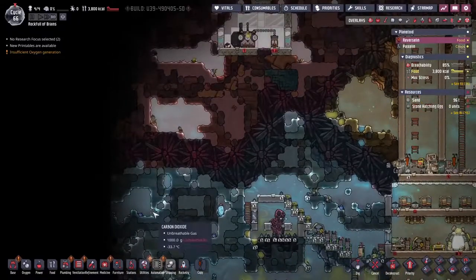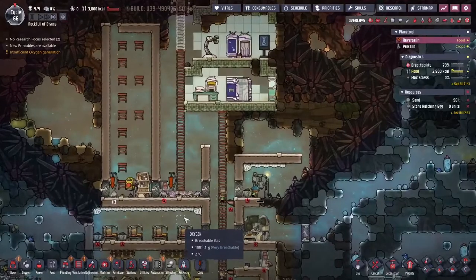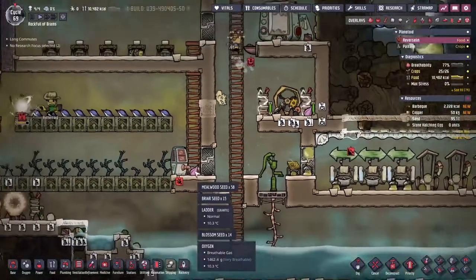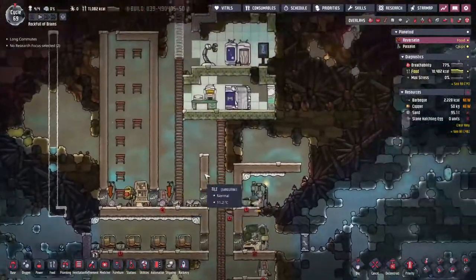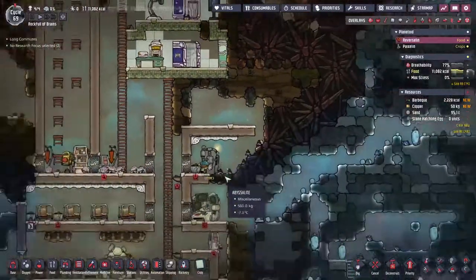We're going to make the transition to stone hatchling, feeding everything on igneous rock, which we're going to probably make from chilling down all this magma up here. Look, the baby pips are out - the pipsqueaks! We've got to try and keep them away from our seeds because they will come and steal a seed and try and find a natural tile somewhere to go and plant them.